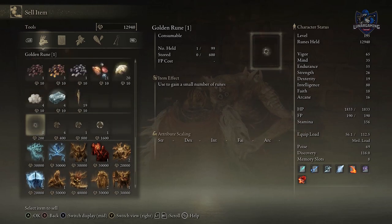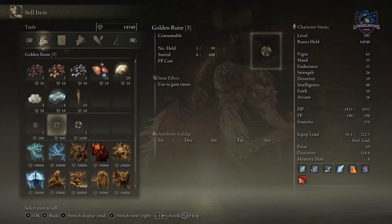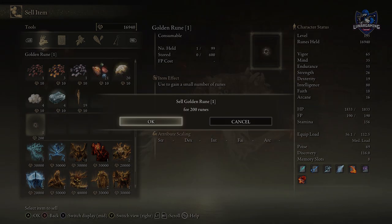Don't want to spend time consuming your golden runes? You can quickly sell them to the merchant for the exact same amount as you would get for using them, saving you a lot of time.